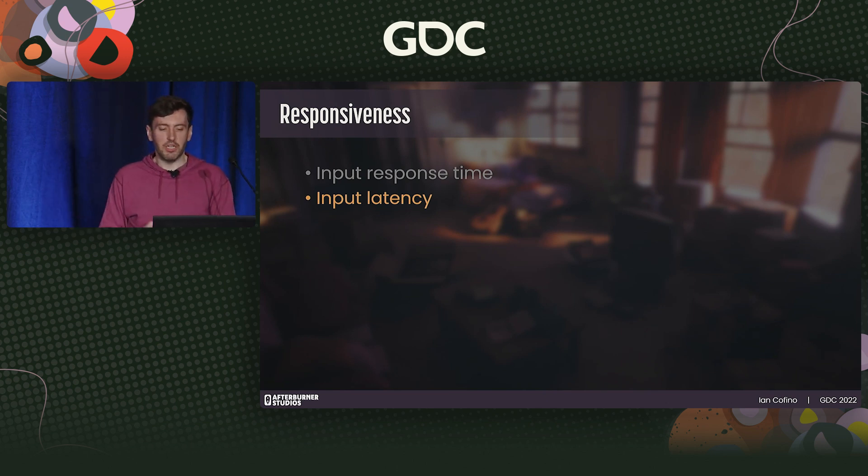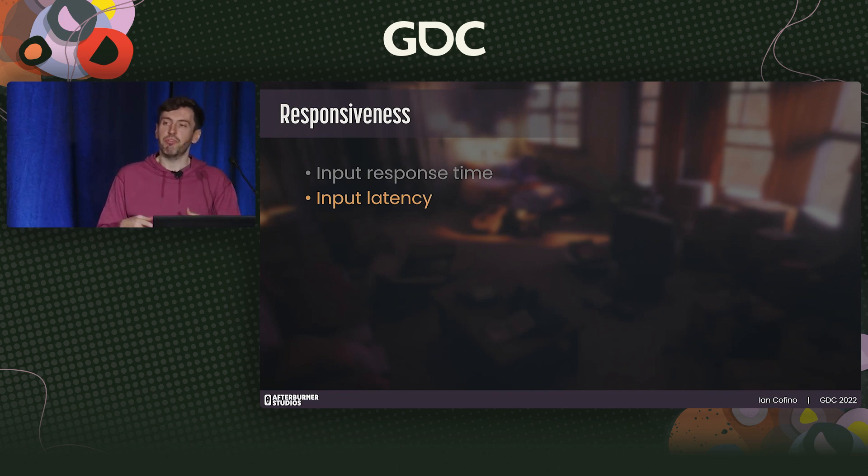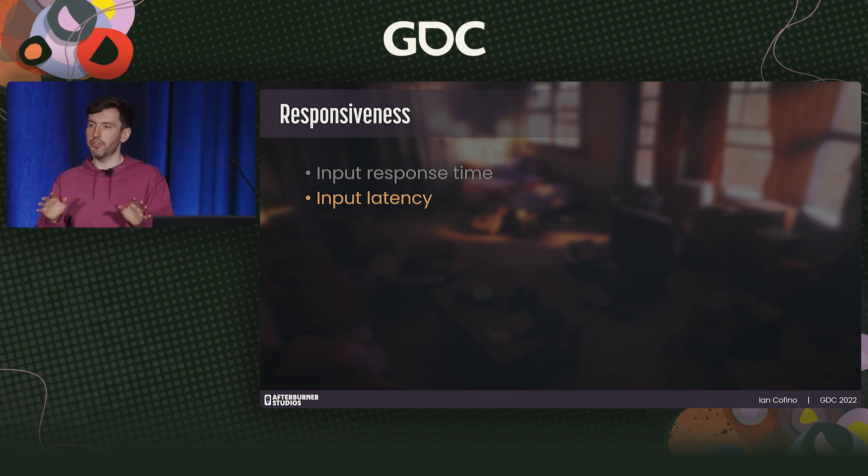Input latency is important to be mindful of — we often take it for granted. On Switch, our engineer Rob found there was native input latency due to how UE4's game thread would sync with its render thread, resulting in about 130 milliseconds of input latency — about eight frames at 60 FPS, which is a lot. Rob cut the input latency almost in half by using a low-latency frame syncing option. For things like dodging and parrying, that split-second reaction is really critical, so we went as far as increasing the input window on parrying on Switch to feel on par with PC.